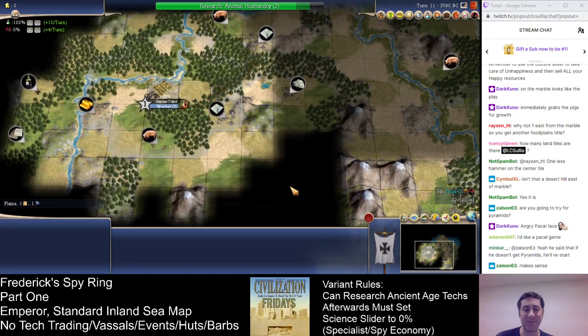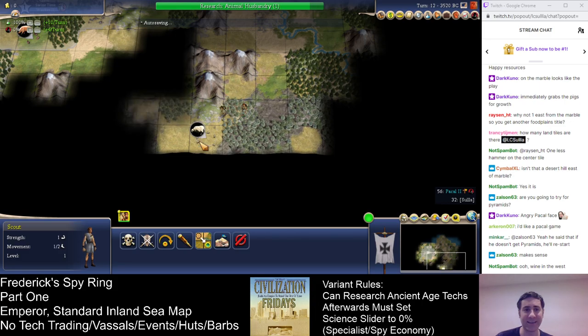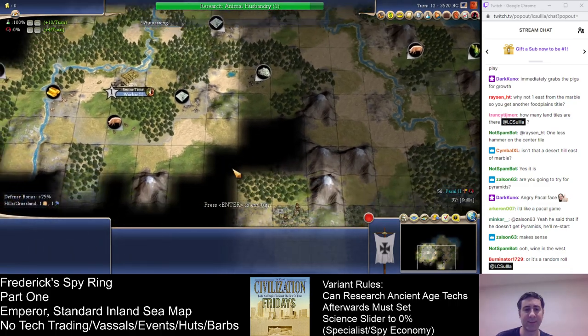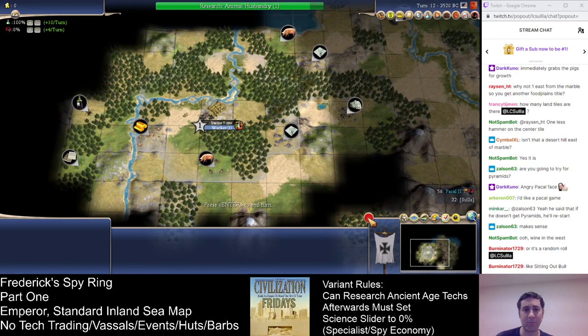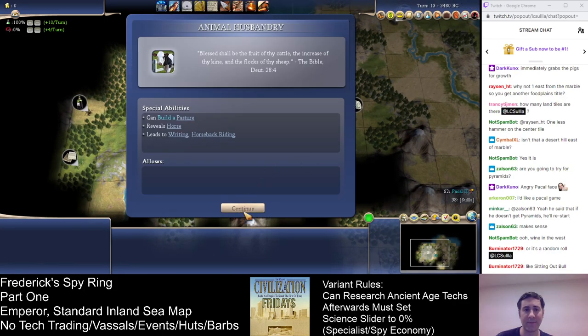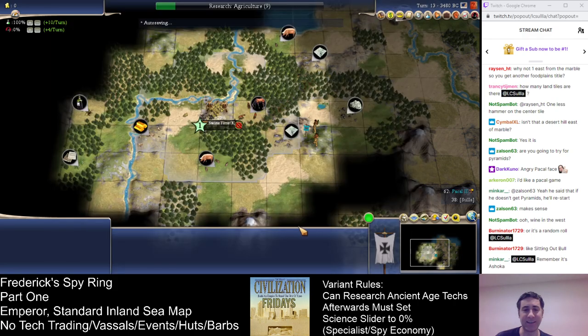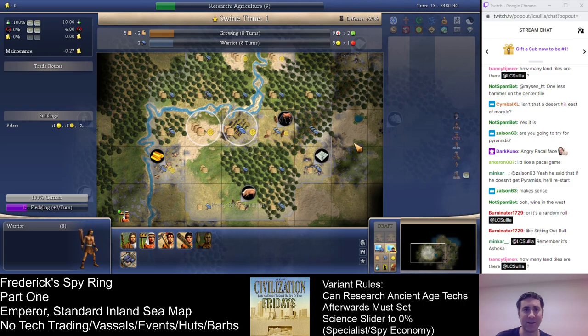I'm pretty confident we can get the Pyramids with the stone being right there. We just have to make sure we prioritize it. We'll scout down here and then circle to figure out who our neighbor in the other direction is. We need Agriculture next, then Bronze Working, because I don't think I'll need Slavery for like the next 20 turns. Worker or warrior — now here's where it would be nice to have the Wheel.